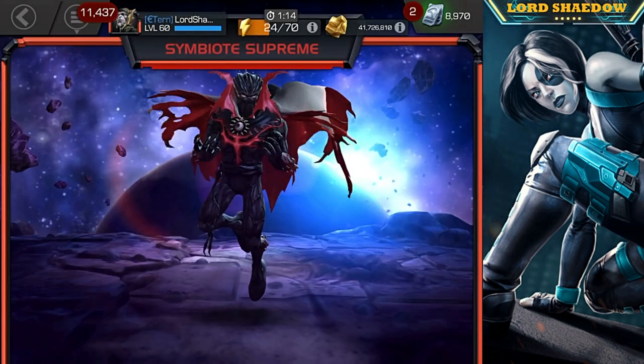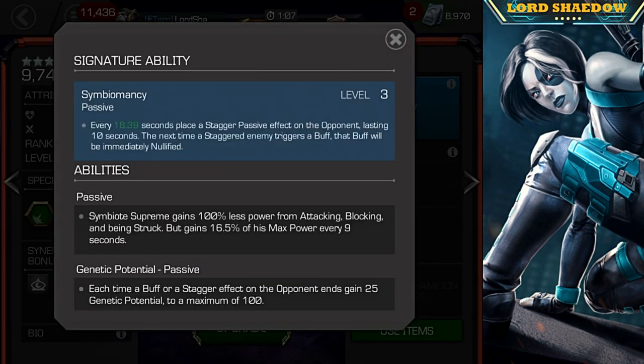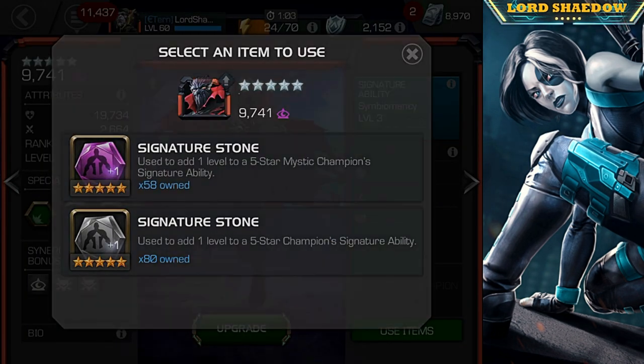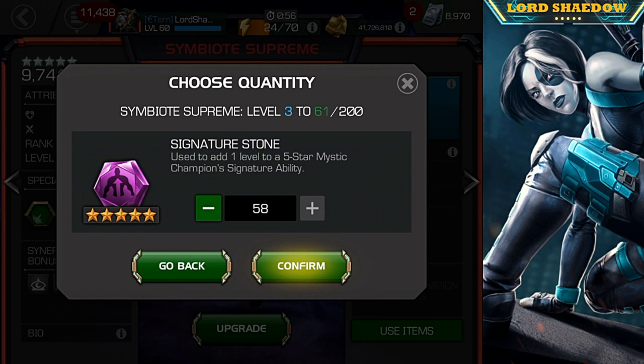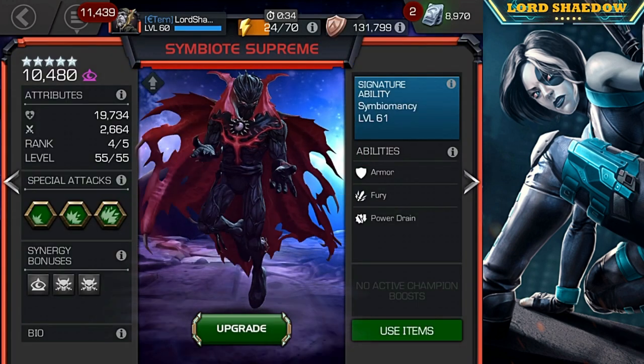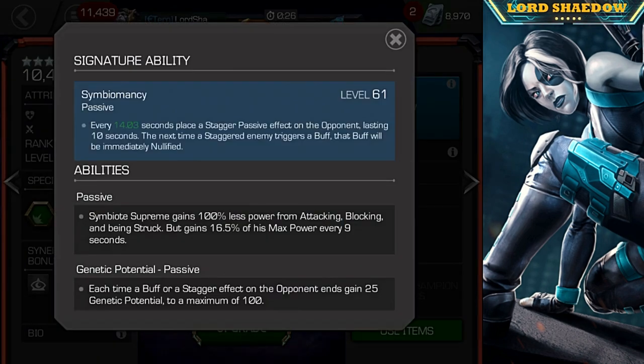He is also great for prestige, which is another reason to invest in him. Let's put three sig stones in — okay, 18.39k prestige. I'll just do 100 sig stones at a time to make it easy. There was a brief network issue there. With this sig level, it's every 14 seconds, which is not bad.